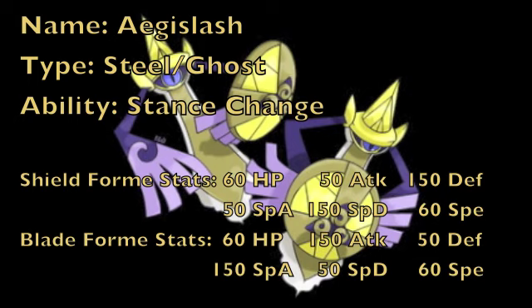There is no other way of getting back into shield form other than King's Shield. Any attacking move will bring you into blade form and keep you there as long as you don't use King's Shield. Each form has different base stats, but HP at base 60 and Speed at base 60 stay the same. Shield form has base 50 physical and special attack but base 150 defense and special defense. Blade form has base 150 physical attack with base 50 defense and special defense.